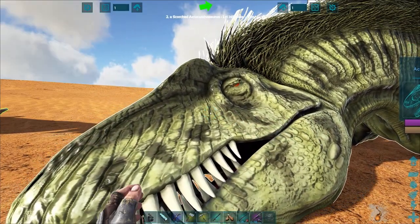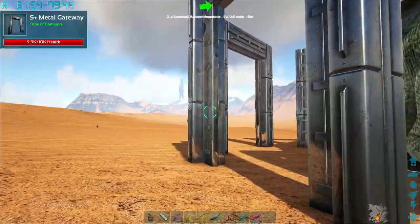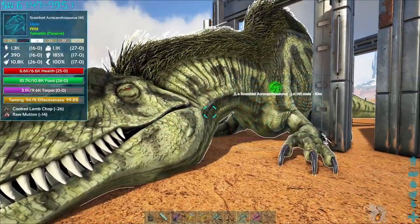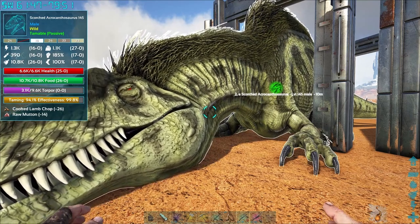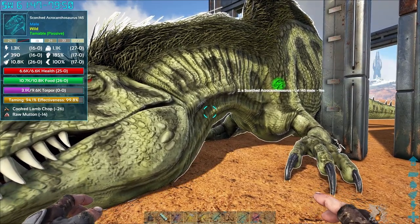Also, their torpor drops fairly slow, so you shouldn't have to feed them any narcotic while they're unconscious. But other than that, everything went really smooth. Sometimes these go smooth and sometimes they don't. Sometimes they will just go enraged, or I've had it where they don't actually go into the shield stance.